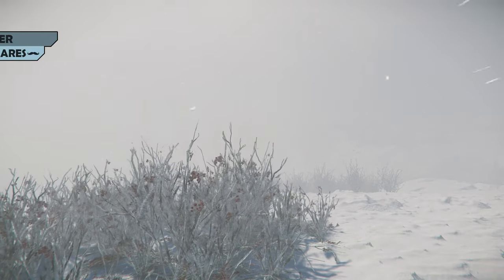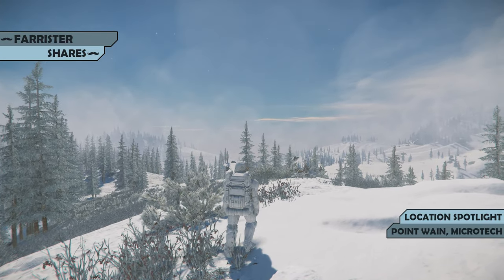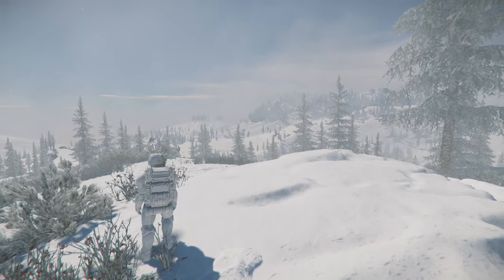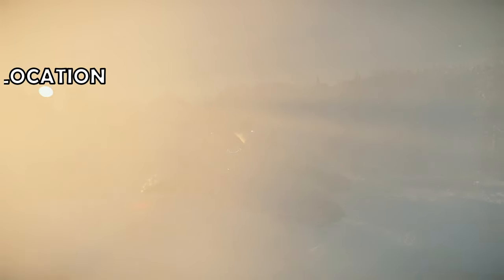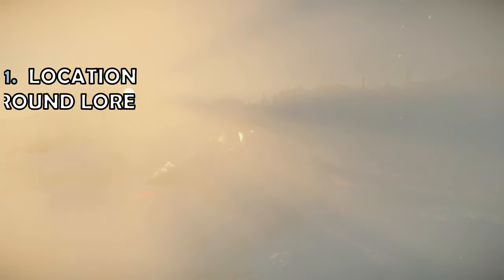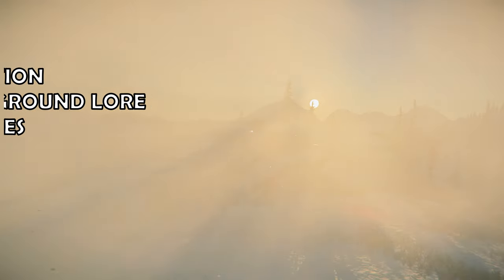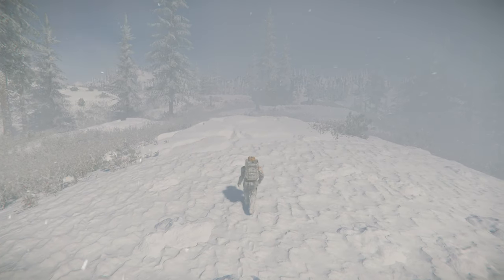I'm Farrister, and this video will be a location spotlight on the Point Wayne Emergency Shelter in Star Citizen. Aside from the obvious beauty shots throughout, this video will also cover the shelter's position in the universe, background lore, as well as some of the services on offer. And if you enjoy these location spotlights, you might consider subscribing to the channel so that you're notified of future videos as they're released.